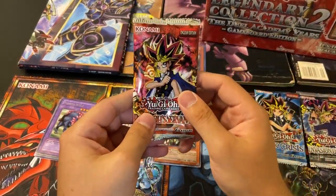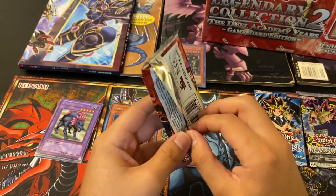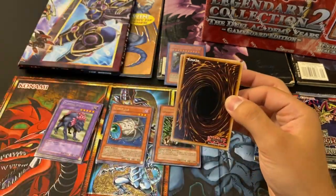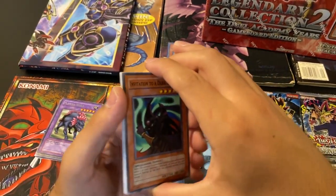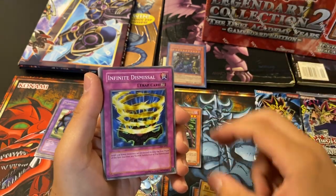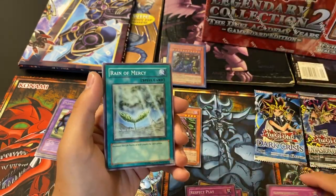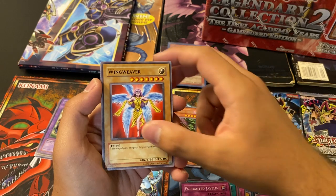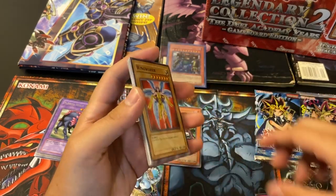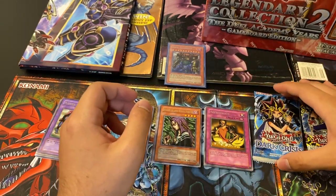Wow — Pharaoh's Servant. I can't even believe we pulled that. Buster Blader, Thousand Eyes Restrict, Jinzo — Jinzo was that card I never pulled either, and it's just such a cool card. It was used in every deck, no matter what you were doing back in the day. Invitation to a Dark Sleep, All-Seeing White Tiger, Infinite Dismissal, Respect Play, Appropriate, Reign of Mercy, Enchanted Javelin, Wing Weaver, Solomon's Law Book. I remember running a Wing Weaver — big fat 2750 defense. I can't believe we pulled that. That just made this video.